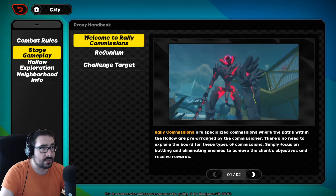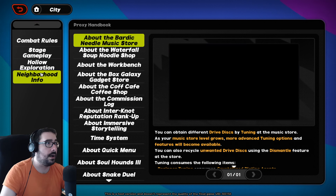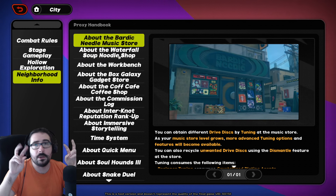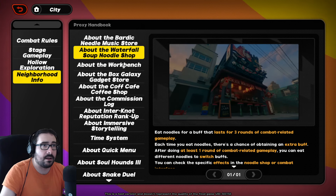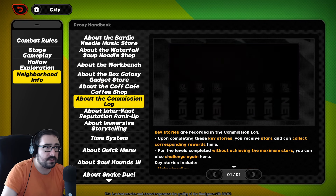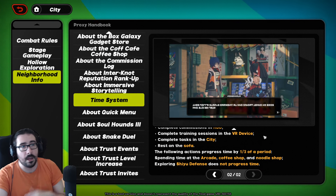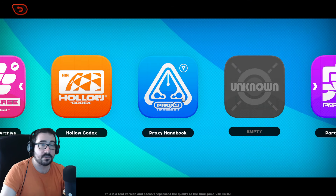Depending on which anomaly, which monster is weak to what. Combat bang — what did they do? You can also check about the stage gameplay, the holo exploration, everything to know about the holo, neighborhood info — what happens in your map, in your city. Stuff that you can do, facilities, buildings that you can visit, how you progress the time system, what progresses the time system and what doesn't. All of this information from the Proxy Handbook.